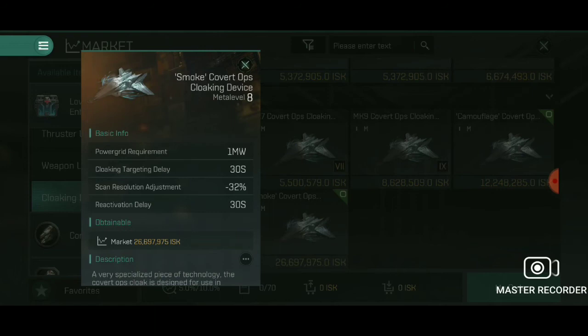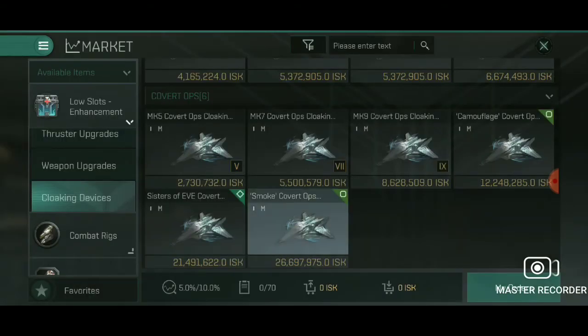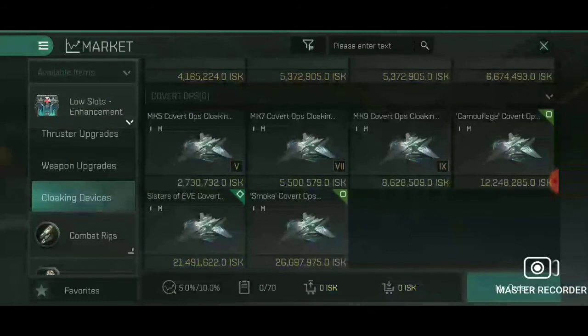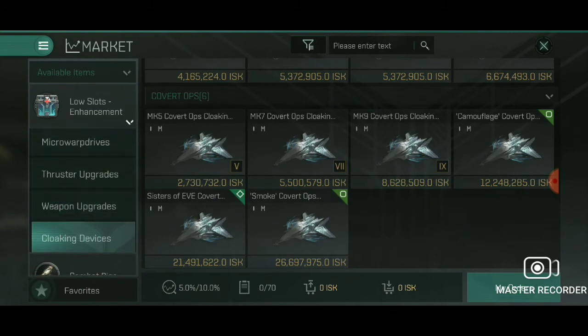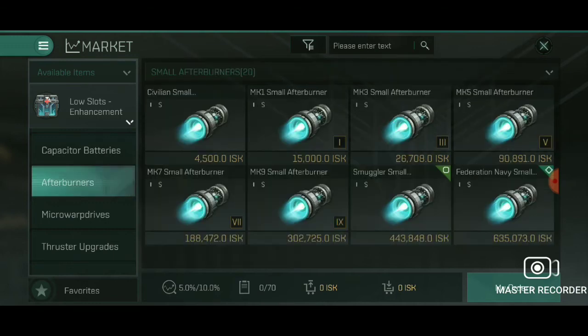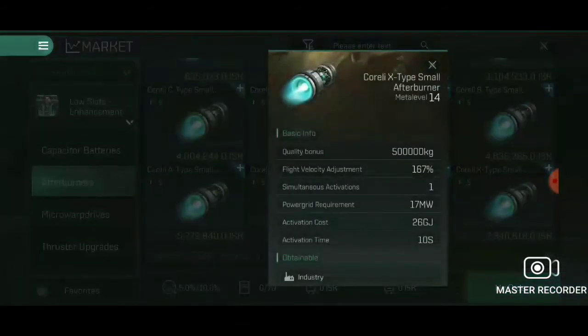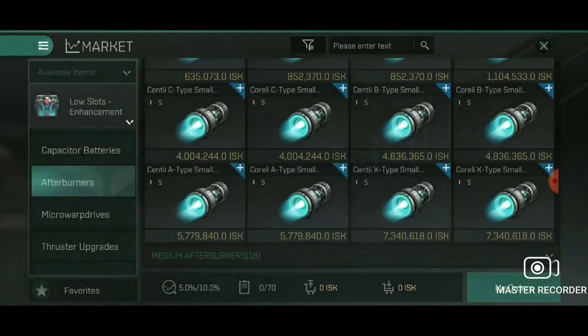That is going to really affect you. The ship is so overpowered that you don't have to worry about anything else at this point. Here's where the problematic issue comes in: if you are going for a complete surprise assault, then there's no need to go beyond where I'm about to go. You're going 17 megawatts into afterburners and now you have your last slot.